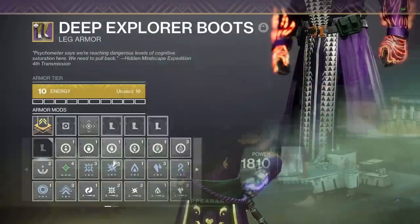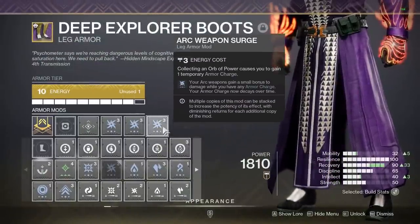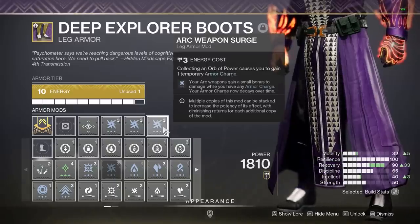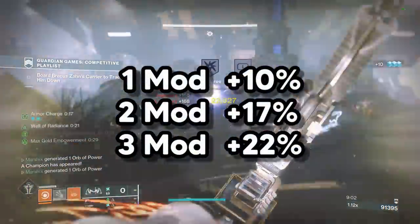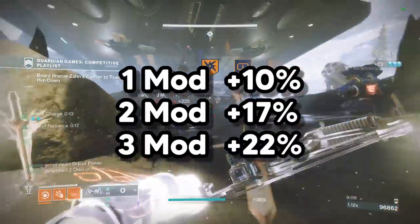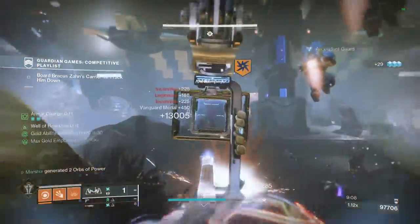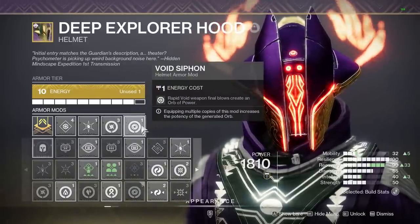I'm Marshix, and you need to use weapon surges. These are armor mods that go on your boots, and they will significantly increase the damage of your weapons while you have armor charges. One mod will increase your damage by 10%, 2 mods will increase it by 17%, and 3 mods will increase it by 22%. More damage is good. And because Siphon mods exist, you can easily have these damage buffs active basically all the time.